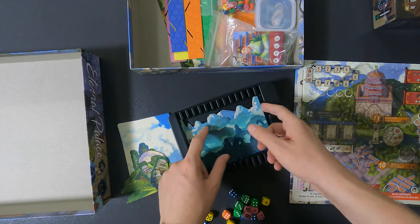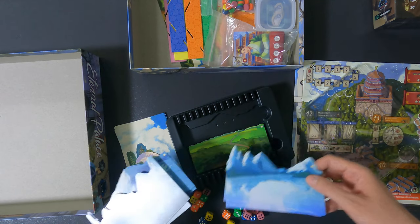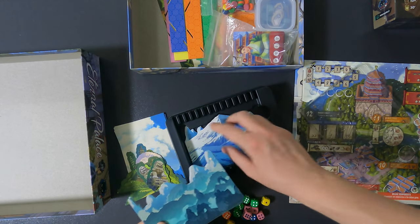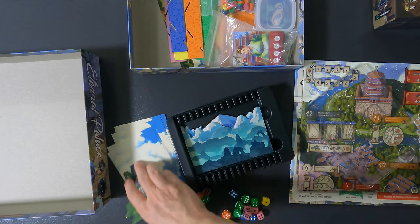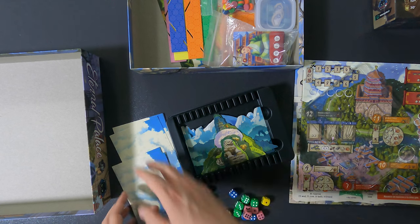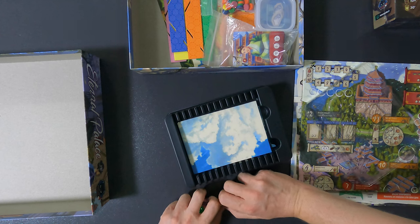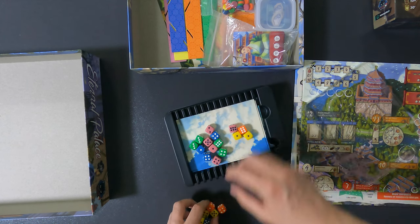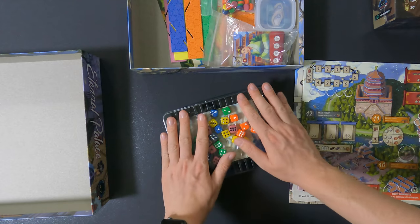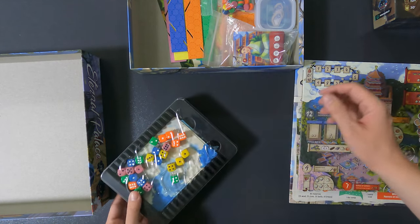Then you stack them by number — number one here, number two here, number three and so on. I'm not going to take everything out, just separate them according to number and put them back in — for example three, two, one — then put the features back on top. Be gentle since they are very frail and thin. Then put the dice on top — there's a gap otherwise and everything would move around. The dice fill it perfectly.